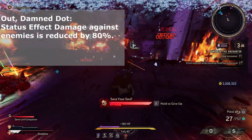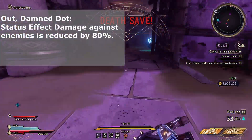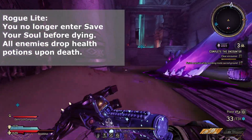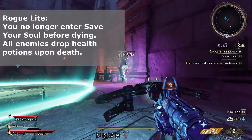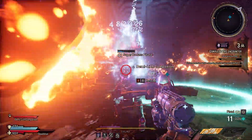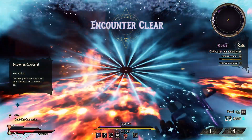Outbound Dot: your status effect damage against enemies is significantly reduced, so if you're not running a dot build, it's free — but if you are running a dot build, avoid this. Finally, Roguelite: you can no longer enter save your soul before dying, but all enemies drop health potions upon death, which can keep you alive. If you do get downed though, it's an instant bleed out — even if you get a kill in the save your soul animation, it won't pick you up.